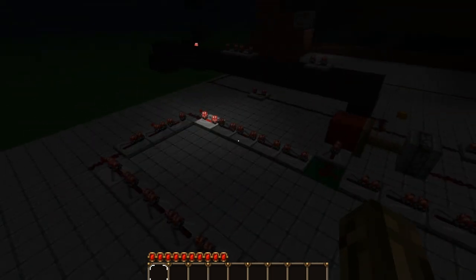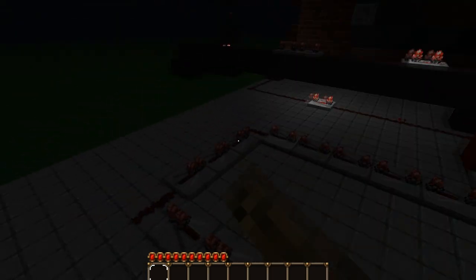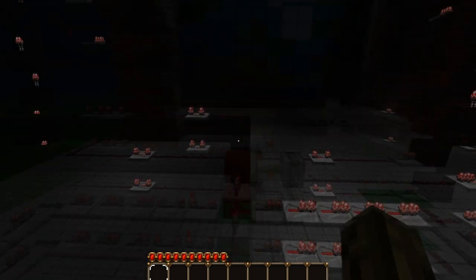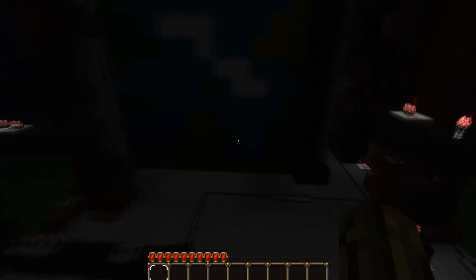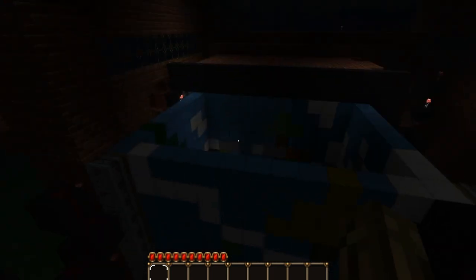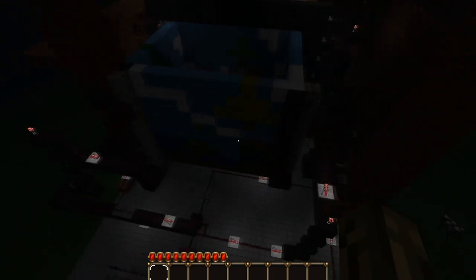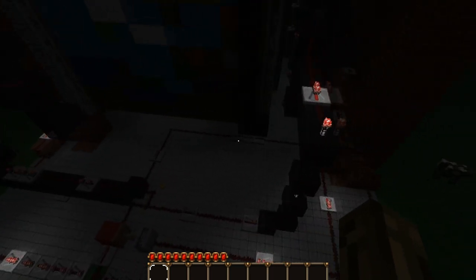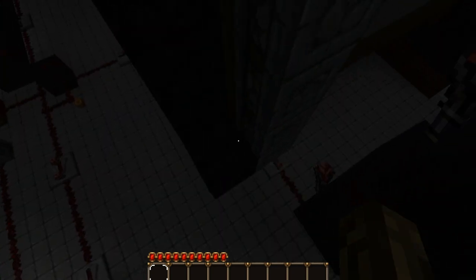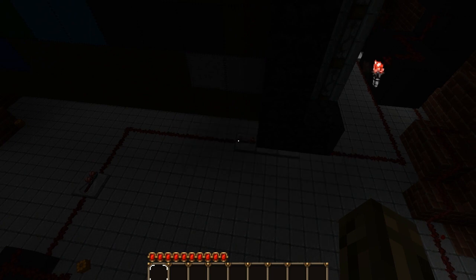And here's the clock — you can use this to adjust the time that they switch, so they can go a little faster. And on the sides, to move these things, they just have a gigantic row of pistons. And if you're wondering why the screen was so small — pistons can only push 12 blocks, so I had to limit it to that.